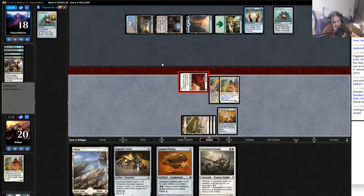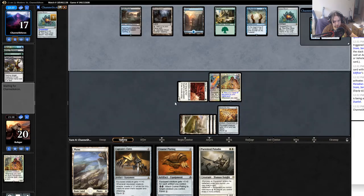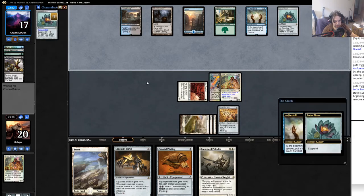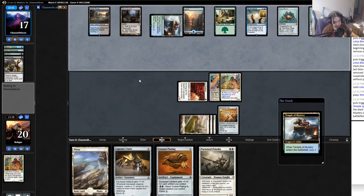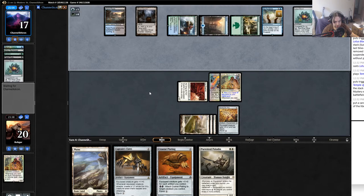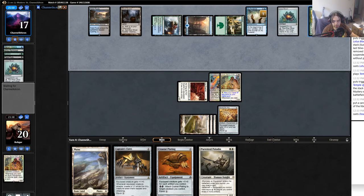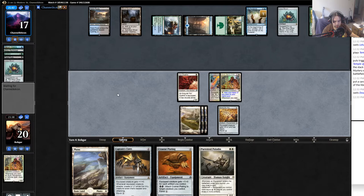I'm gonna equip it to Sram just because I might have to play down Puresteel to get three equips next turn. He's gonna have a million mana but only two cards in hand. If those two cards are good, one being Skyland, that could help him a lot. Usually we win on turn four but I'm not sure it's gonna happen this time - this was a little bit of an awkward draw. Zero-drop equipment is probably our best top deck. He plays a Doubling Season - that's good but doesn't do anything to us now.